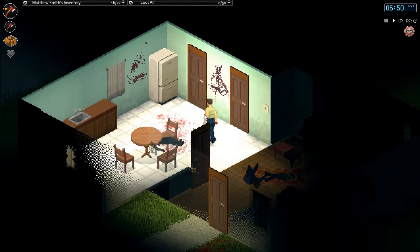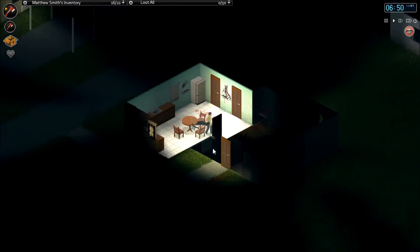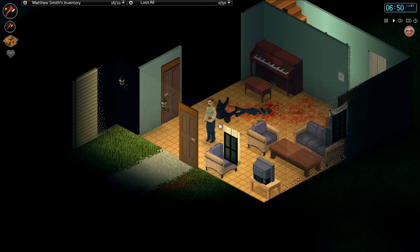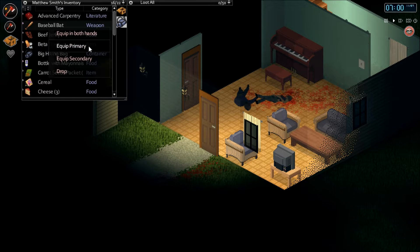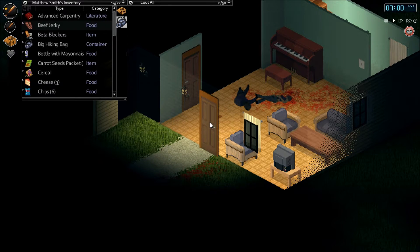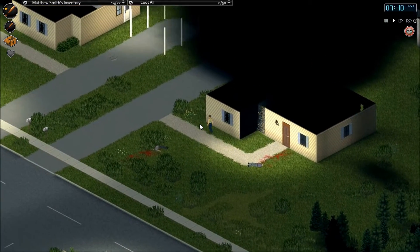Welcome back everybody, this is Mog once more here on Mog's Cast playing some more Project Zomboid with you folks today. We just woke up here in the place we're going to be making our second safe house, and we're going to keep looking to see if we can find ourselves a saw. If we can find a saw, we'll be pretty well set because we need our axe to chop down trees and our saw to cut it into lumber so we can put barricades up.